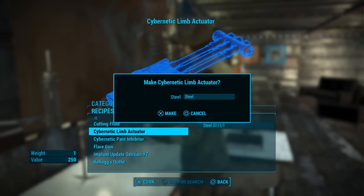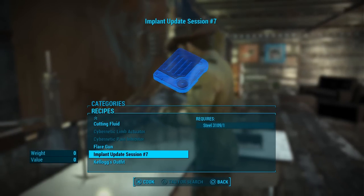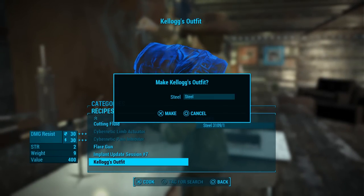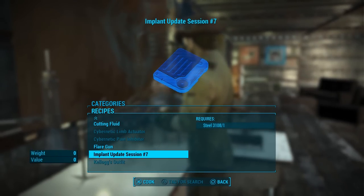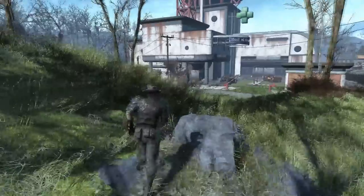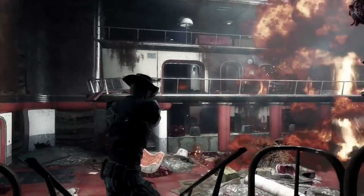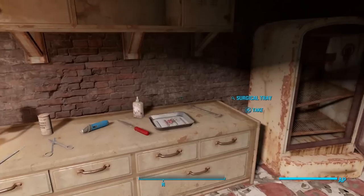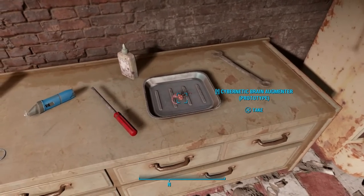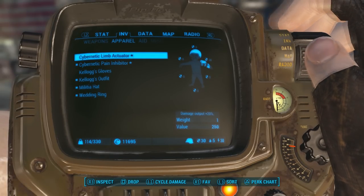Next up at number 3 we have Kellogg's Cybernetic Implants by Losterrot. This mod makes the cybernetic implants you find on Kellogg's body after getting your revenge on him actually useful. Bethesda did actually plan for you to be able to use Kellogg's cybernetic enhancements but it got cut from development for unknown reasons. This mod changes that by making them equippable. You will need to grab the Brain Augmentor prototype from the Memory Den in Goodneighbor and take that, the Limb Actuator and the Pain Inhibitor to a chem station and use Fusion Cores to power them back up for your own use.